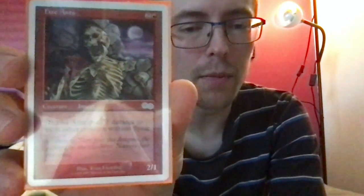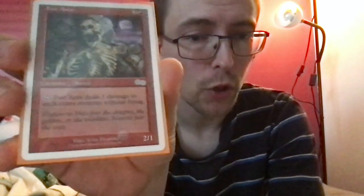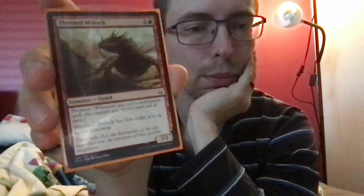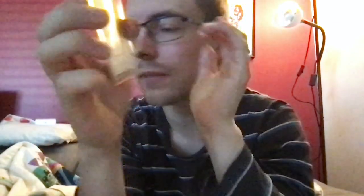Fire Ants! Two and a red for a 2/1 insect: you can tap it to deal one damage to each other creature without flying. This is such a good ability — there are so many situations where it comes in handy. Not having haste is annoying, but if you have Temur Ascendancy out, it's amazing. Thorned Moloch — two and a red for a 2/2 lizard with prowess, and it has first strike as long as it is attacking. I don't know why a lizard has prowess, but apparently it does.